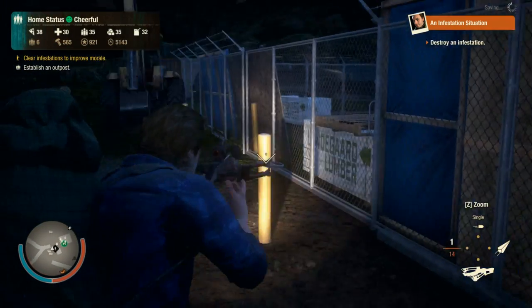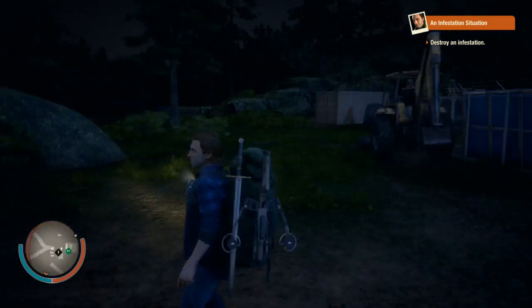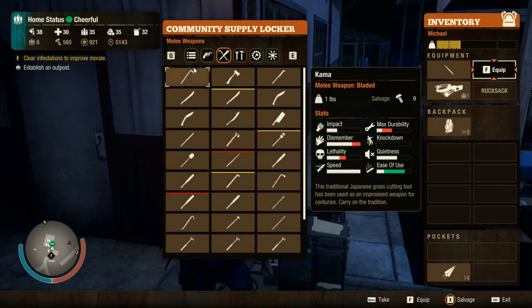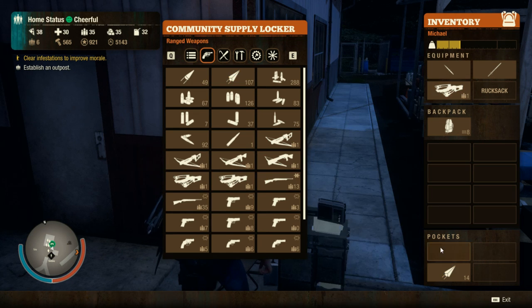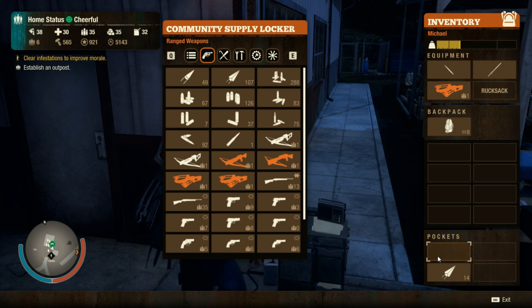Tip ten: crossbows. These things are silent, and there's a chance you'll get the bolt back after you shoot. Rather than taking a pistol and attracting all sorts of attention, a good crossbow — like the hunting crossbow or the echo crossbow — is top-notch. The downside is you fire once and then have to reload, but if you're good at stealth, you can take out entire infestations from a distance without drawing any attention.